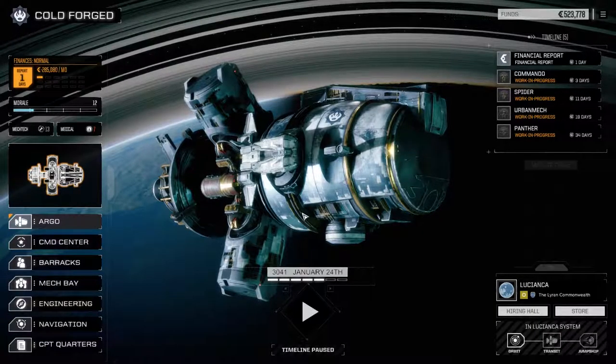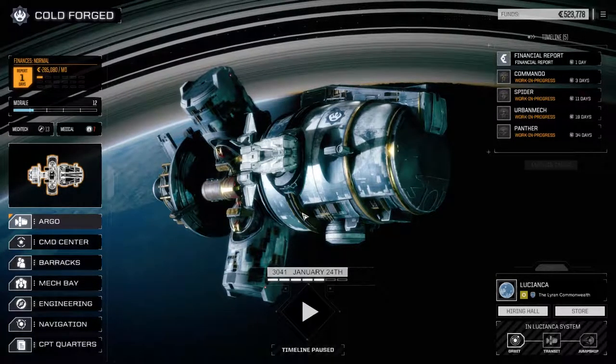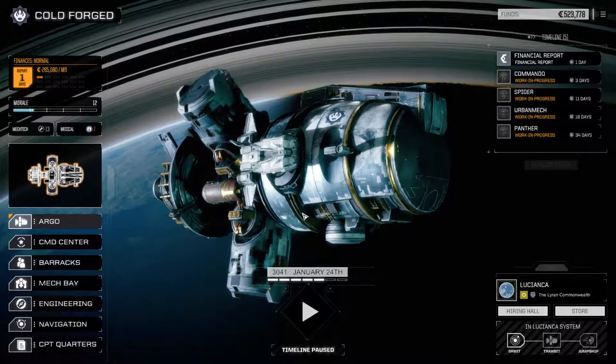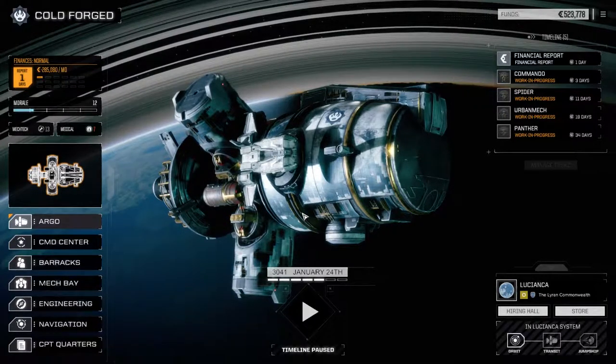Welcome back to another episode of Cold Forged. Last episode we took on a lance of max - an Atlas, a Rifleman, a pair of Vindicators. We picked up an Atlas part, a couple more Rifleman parts, and six pieces of a Vindicator, which is awesome. We're on our way to getting some heavier mechs, which we really need.